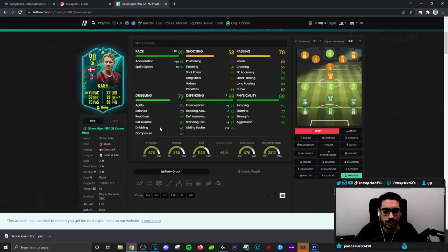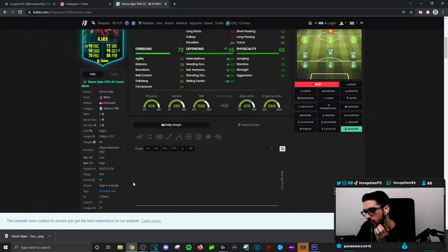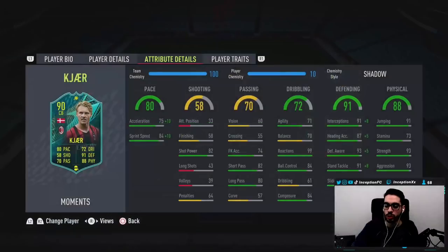Base card stats for passing: he has 82 short passing with 80 long passing, so some pretty decent stuff there for a center back, not too bad. I will be experimenting with his dribbling because he is a 6'3" player with low-high work rates. He also has a high and average body type, so I want to see how that works with the pace at 85 and 94 for sprint speed. Base card stats for physical: 93 for strength, 93 for aggression, with 91 jumping — he's definitely going to be very physical oriented.